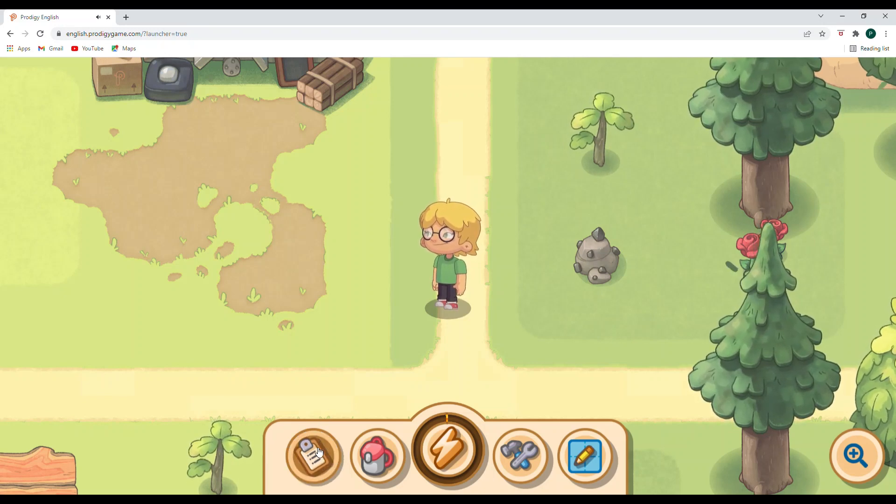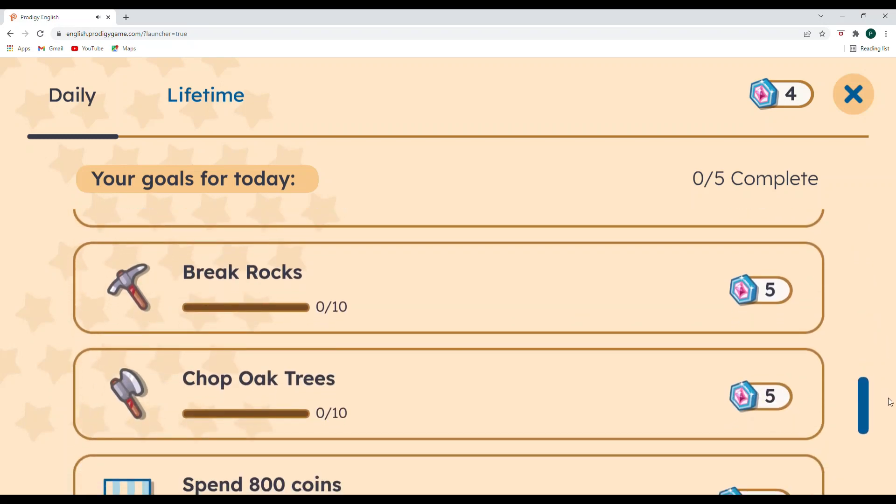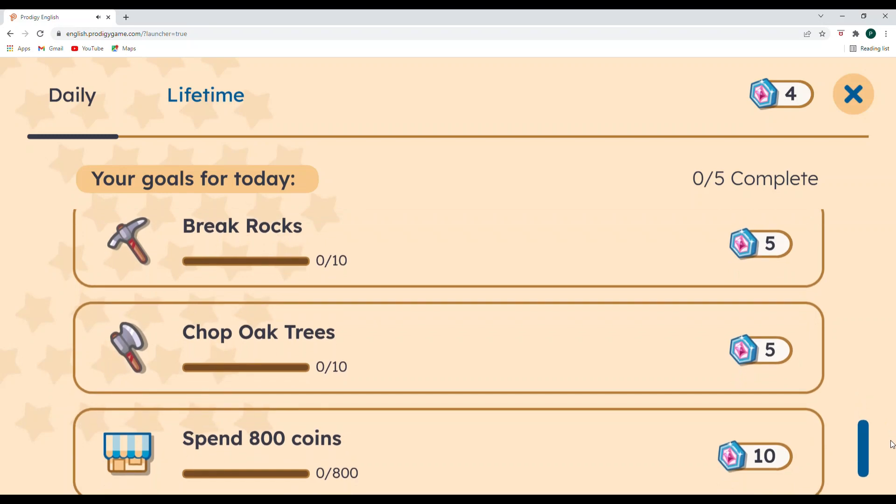Let's check our to-do list for the day. We need to earn energy up to 90 energy, collect wood — get 18 wood, break 10 rocks, chop 10 oak trees. So I'll be chopping 10 oak trees today, and that should give me enough wood. And then spend 800 coins in the shop. Let's see if we can get all of that done.